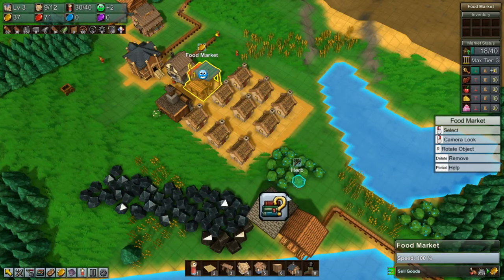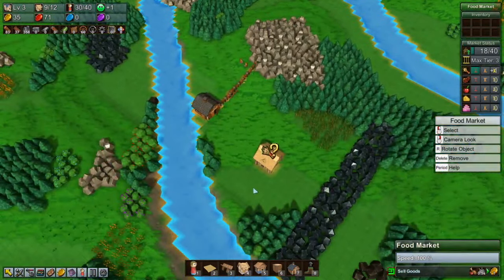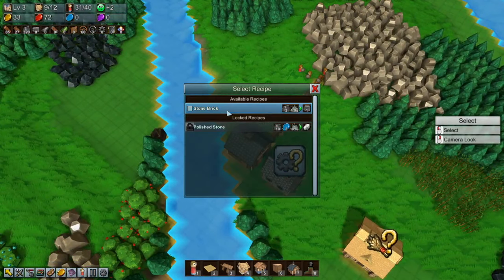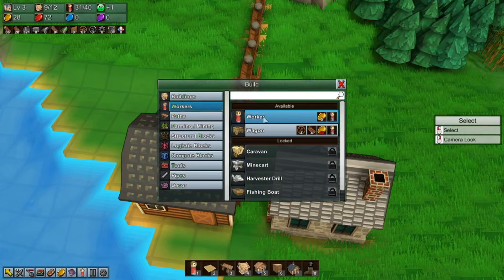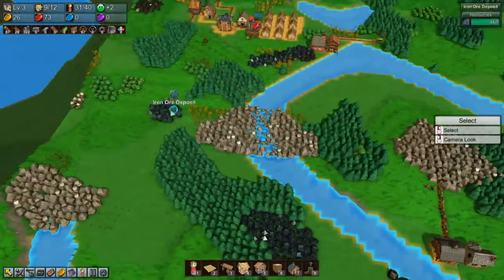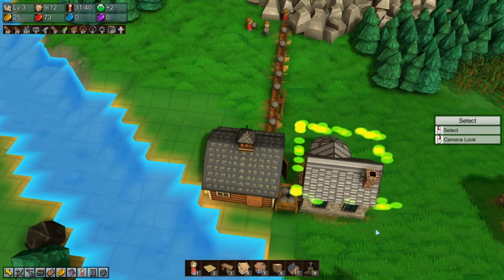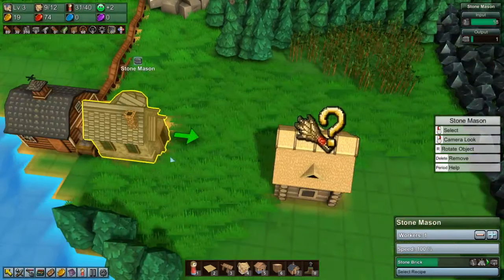We've got the stonemason. So down here - we need the animal pasture so we can actually build the farming tiles. Stonemason - we'll pop it right there. You are making stone bricks for me. Can't afford a wagon, but there's a wagon over there - can I just pick up and move a wagon? Yes I can. Excellent. You take them from there to there - that's about as fast as I can go at the moment. So now we're making bricks. Good.